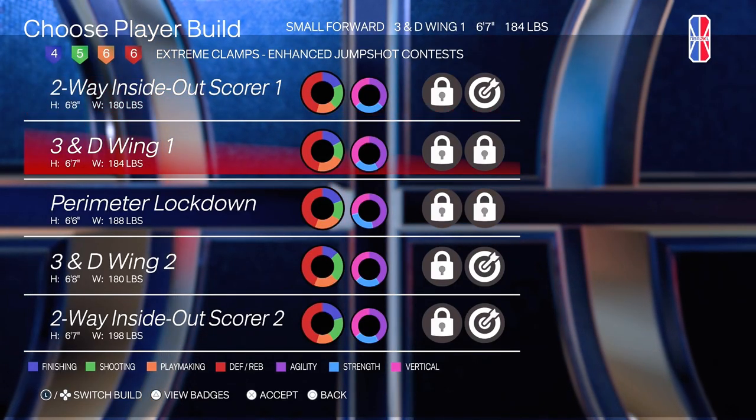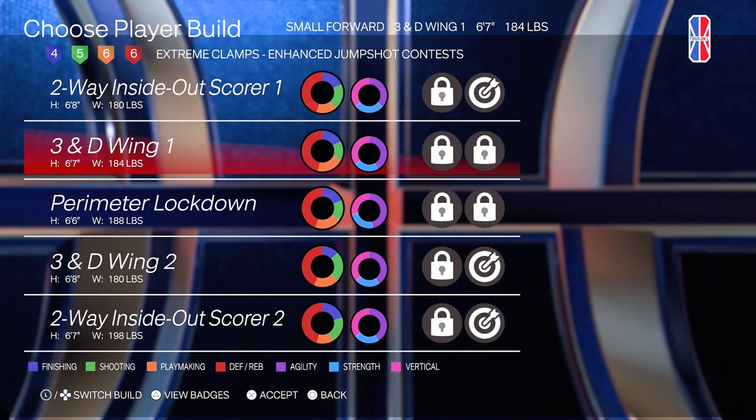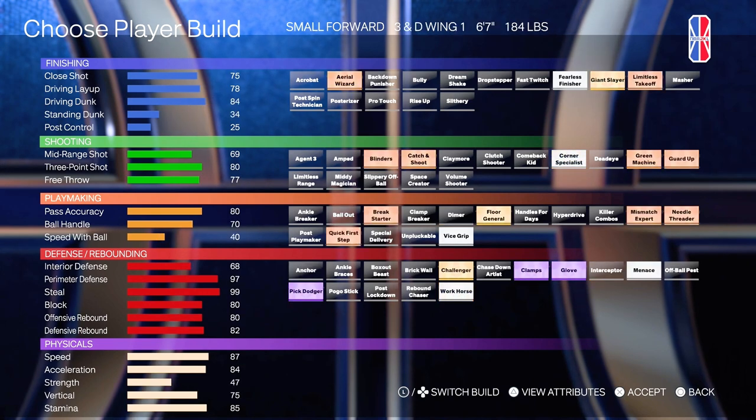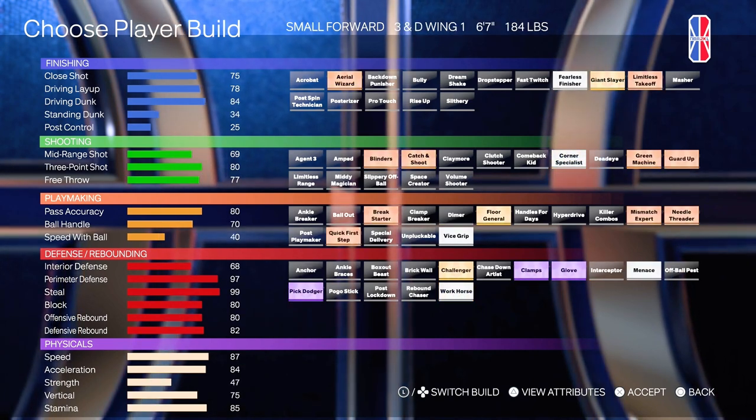So this one is a 3-and-D Wing 1. It has Extreme Clamps and Enhanced Jump Shot Contests. This one's a little bit smaller, so it's probably a little bit faster — as expected compared to the 6'8" — it has 87 speed and 84 acceleration. This one has only an 84 Driving Dunk with a 34 Standing Dunk.